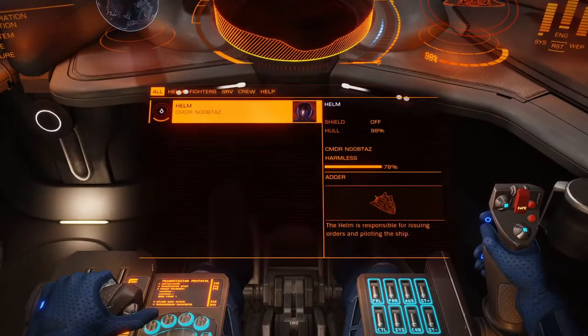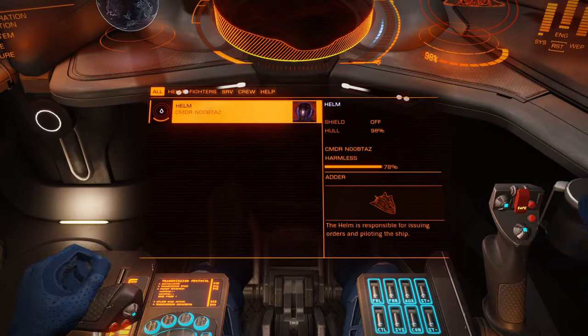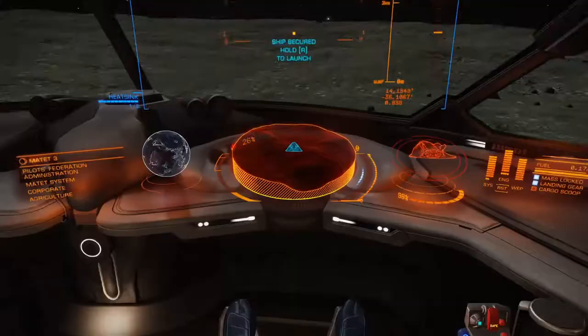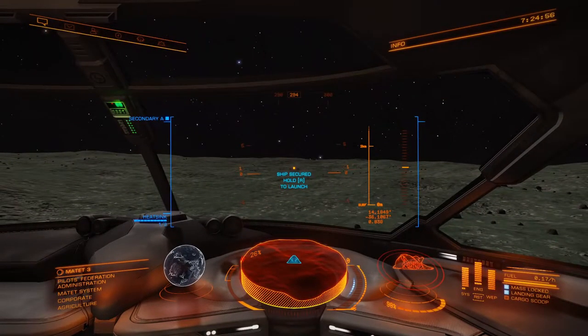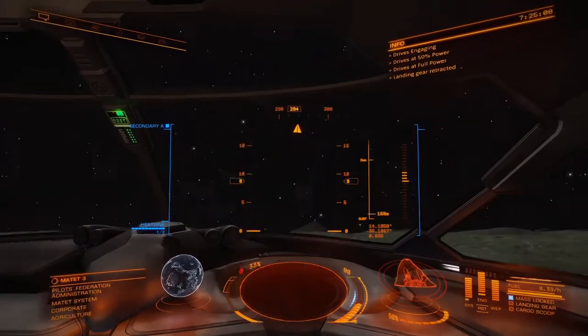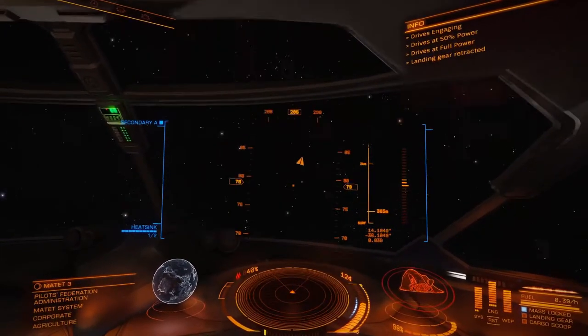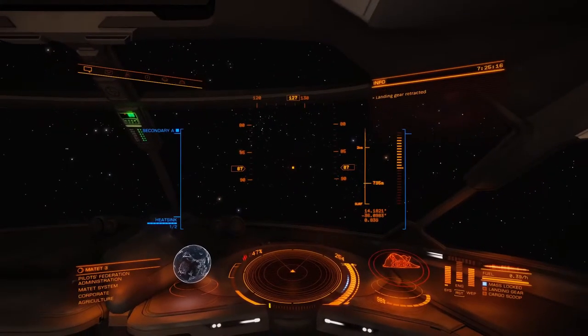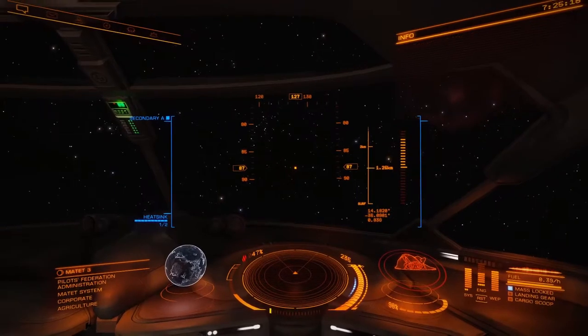Now we're landed. If you have an SRV, press 3 to see the SRV in your panels — if you have an SRV bay, click on it and go through to deploy. I'll get into that more in advanced videos. Takeoff is simple: hit R to charge up your engines and those three engine nodules will come up. Hold the landing gear retraction, point upward until you have almost a 90-degree angle, then boost away until your mass lock is unlocked.